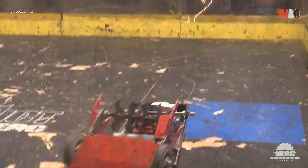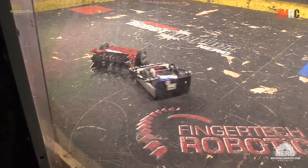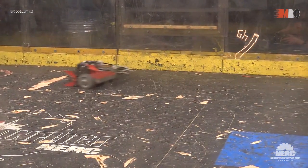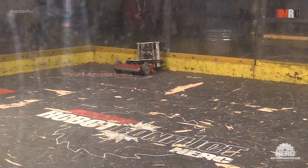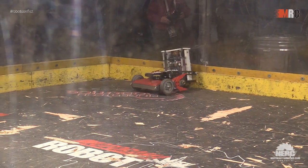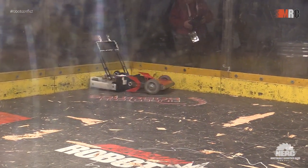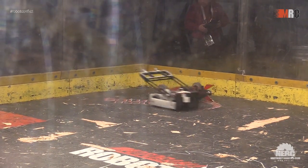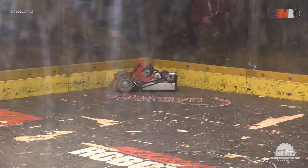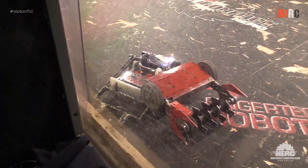You'll notice that spinner — and right into the wall again, a big hit! Wedding Gift smacking Major Doom into the wall. Major Doom coming right back and putting its opponent into the wall — able to push it up, that flipper can't do anything while it is pushed into the arena wall. Major Doom taking a good hit from Wedding Gift, and another good hit bouncing off of the arena wall.